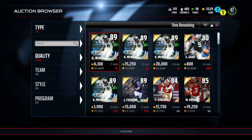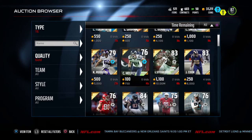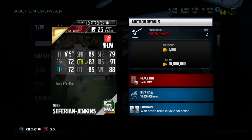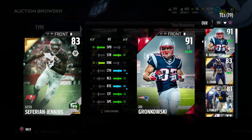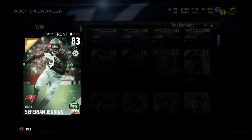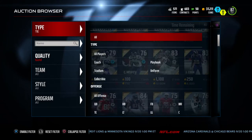Then we have tight end Safarian Austin Safarian Jenkins for the Buccaneers, who had a really good game. He's got 89 speed, 87 catching, 91 release, 85 catching in traffic, and 72 route running — which is pretty bad for a tight end honestly. Comparing him to Playmaker Gronkowski, Gronk murders him in speed and has him beat on pretty much everything else except run blocking, where Jenkins only trails by two.